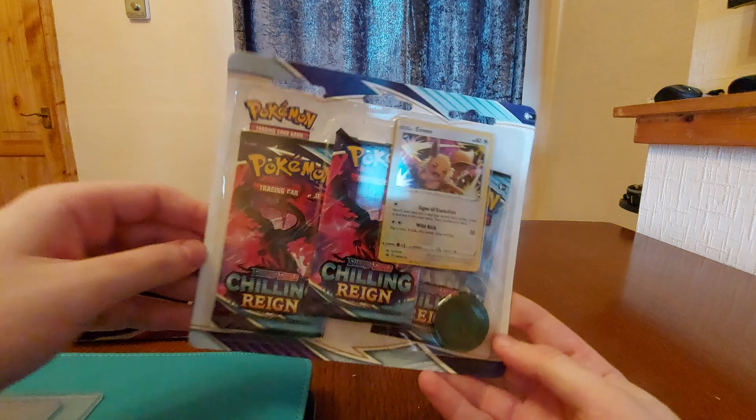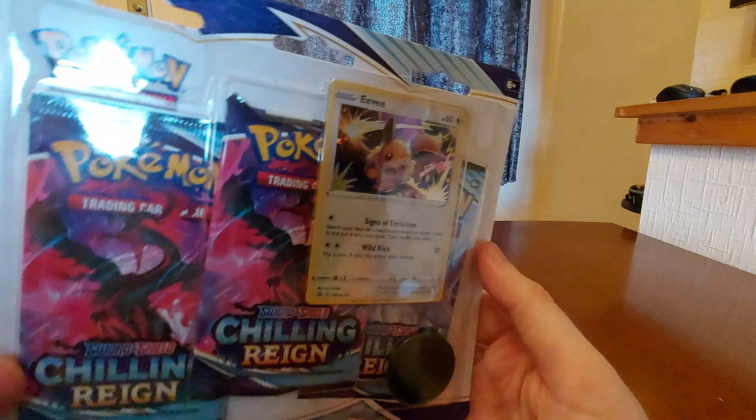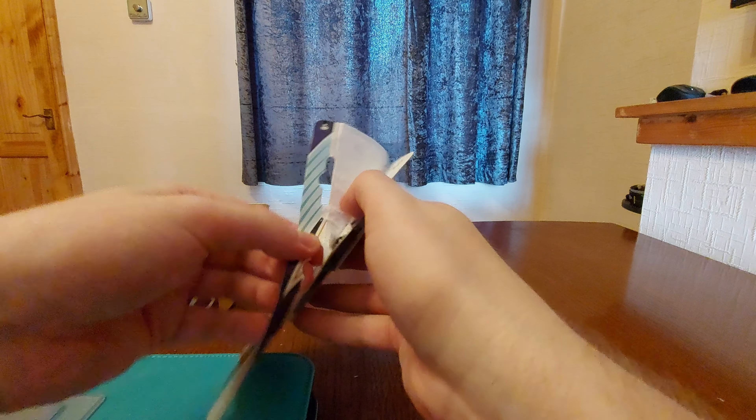In this set we have the full art Blaziken coin which looks really good, and there are so many good cards in the set. In this triple blister pack we can see we have the Eevee — we'll take a better look in a moment once it's open. I'm pretty sure it's a Rayquaza coin which is really nice. Let's see what we can pull today.